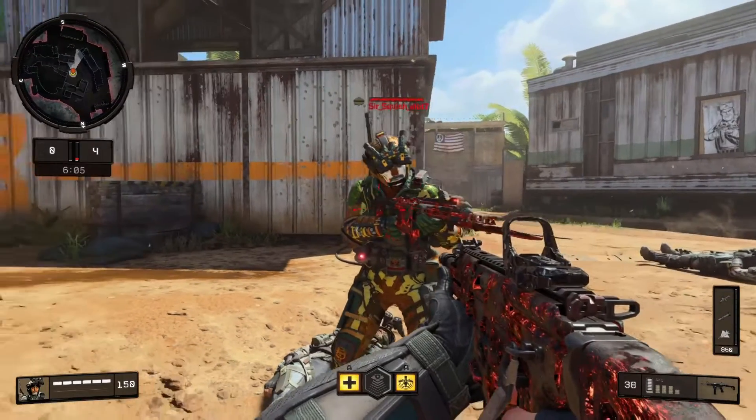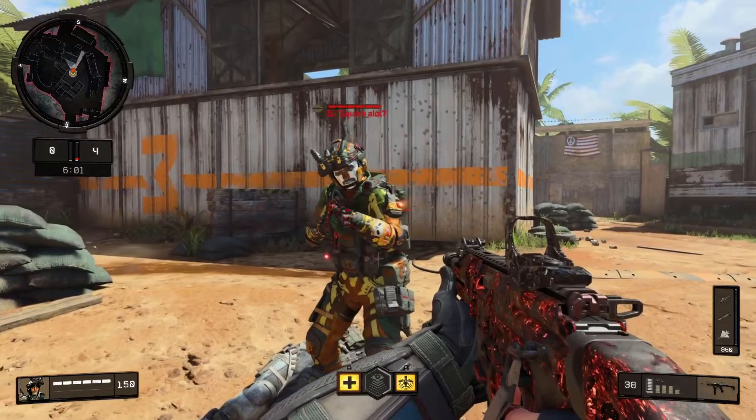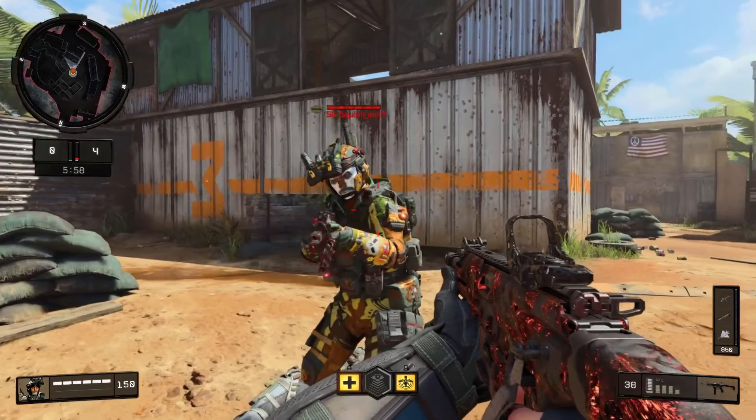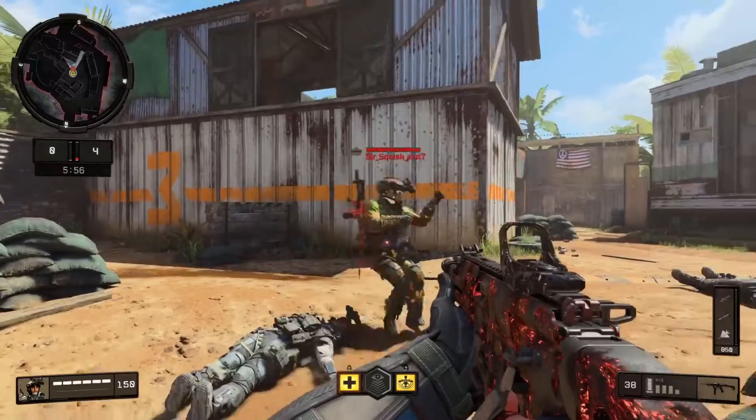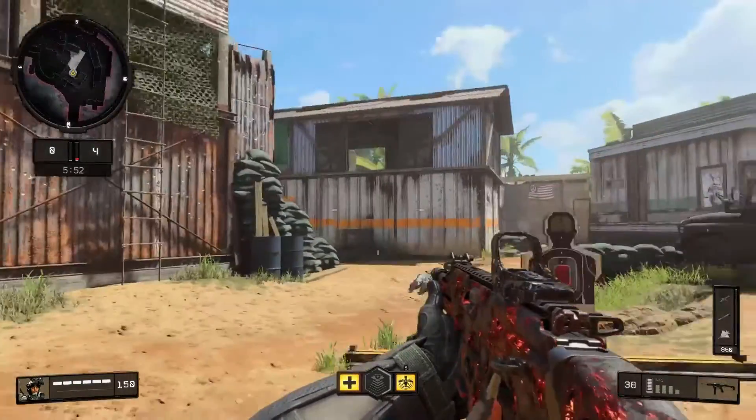Here we are in a private match. My brother has ghost equipped and of course I have the sensor dart. In a moment he'll go to the building behind him and run around while I go from a far distance, use the sensor dart, and see what happens.